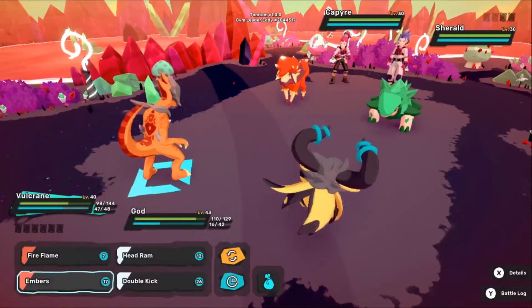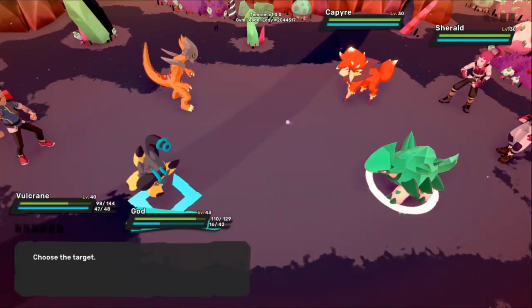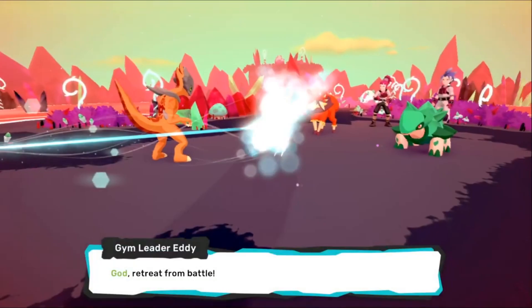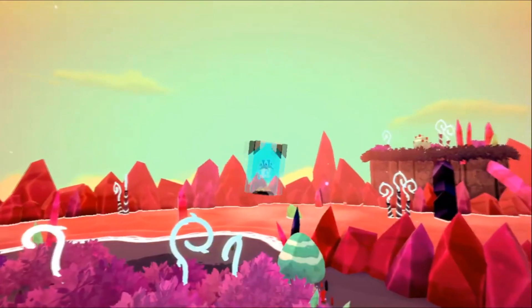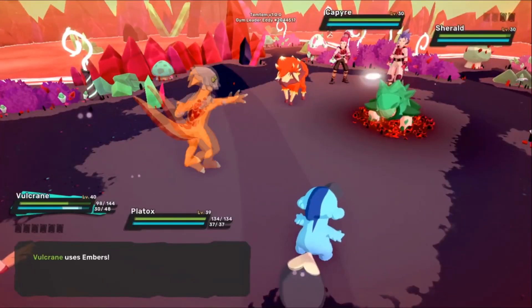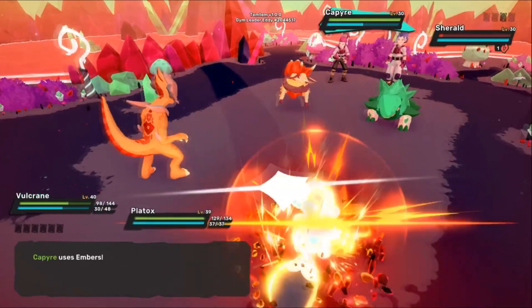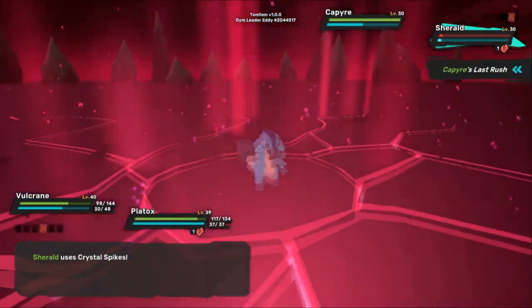So we've covered every type in Temtem, now we're going to be going over status conditions as I promised in that video. The statuses in Temtem greatly differ from Pokemon and it is important to give the statuses their due justice, otherwise you'll probably be wondering why hitting something made it wake up or why your special attack did less damage while burnt. In this video we're going to explain each of the statuses and how they work, so moving forward you'll have a greater understanding of how to utilize them yourself.